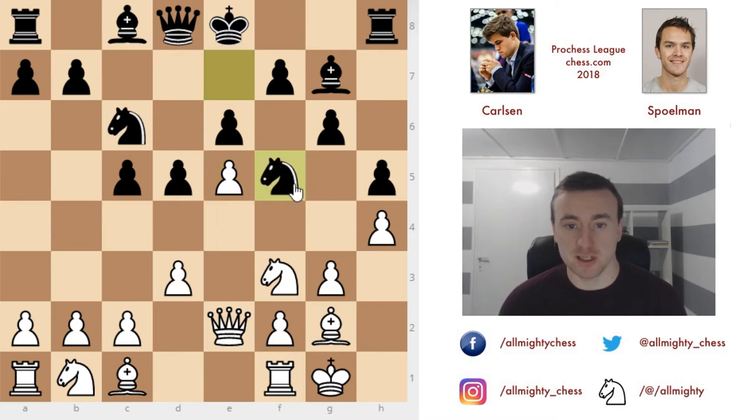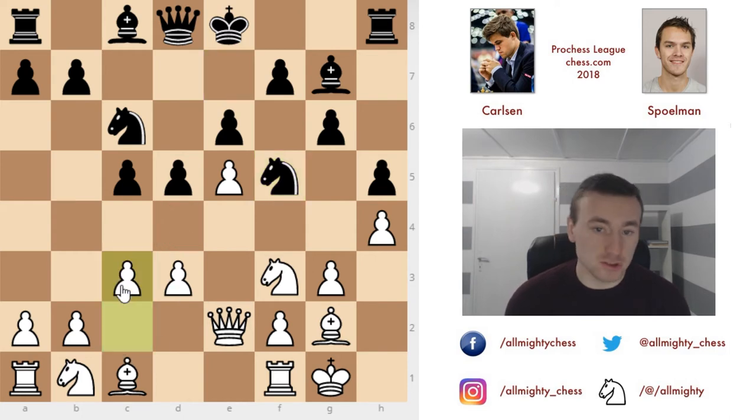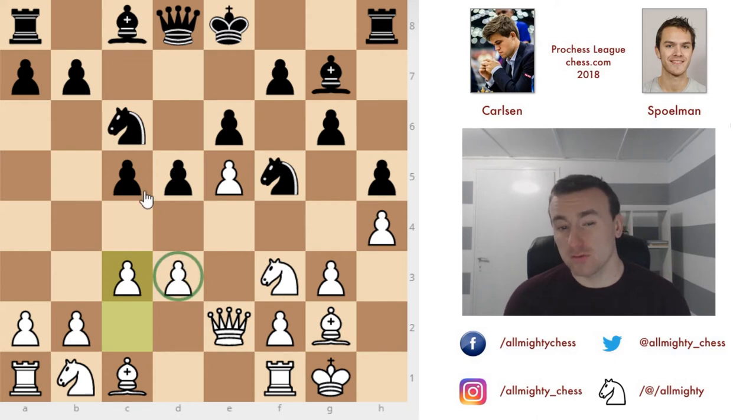Spellman plays h5 and we have castles by Magnus. Bishop to g7, and now this bishop is looking really good on the open diagonal. Magnus immediately plays e5 to cancel out this bishop, but on the other hand leaves a really nice square for the knight. Spellman plays knight to f5, threatening to jump to d4. To prevent that, white plays c3 — a common move — but this leaves the d3 pawn as a potential weakness if black ever manages to push d4.